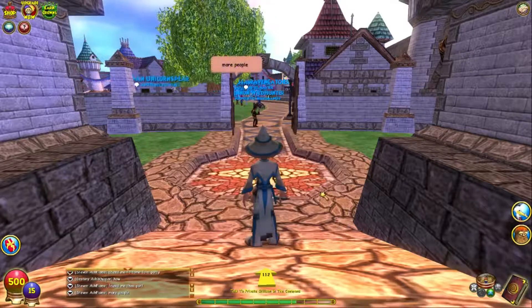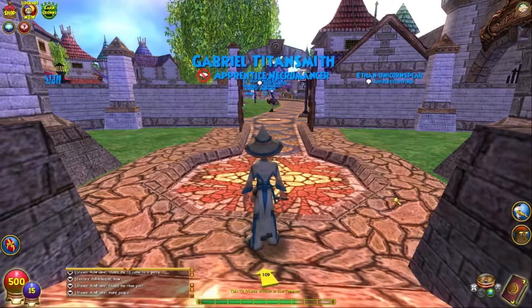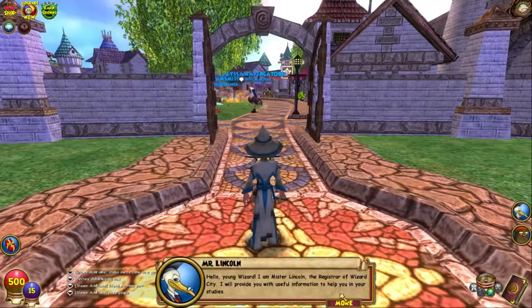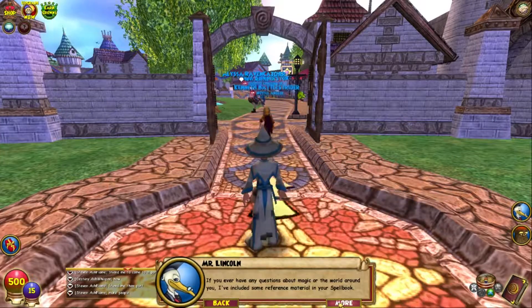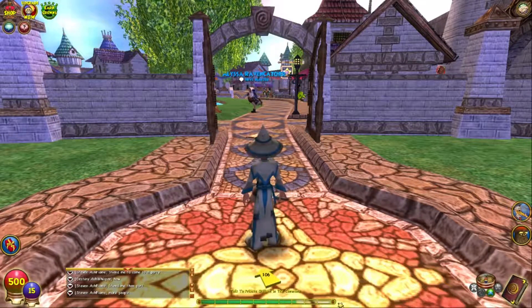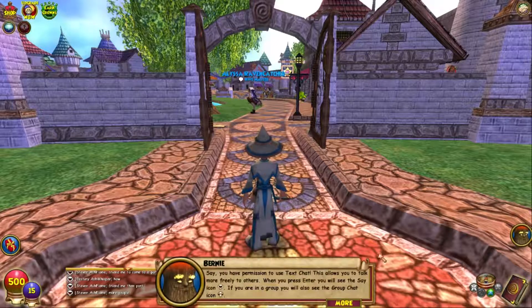Hello young wizard, I am Mr. Lincoln, the Registrar of Wizard City. I will provide you with useful information to help you in your studies. I apologize for the interruption — if you ever have any questions about magic or the world around you, I've included reference material in your spellbook. Simply open your spellbook and read over the help pages. I already explained everything about the spellbook, so if you want to learn more in depth, you can go through it when you play.